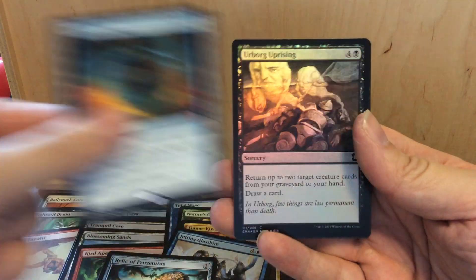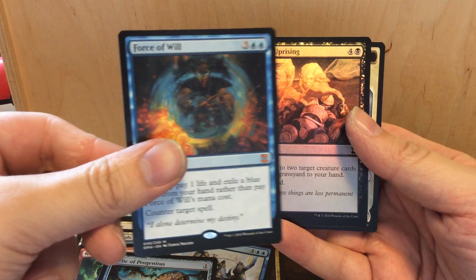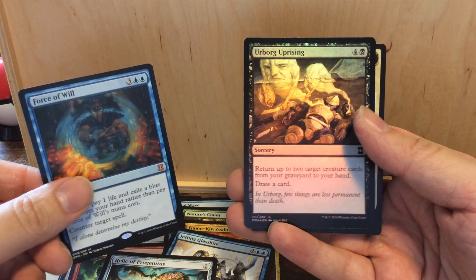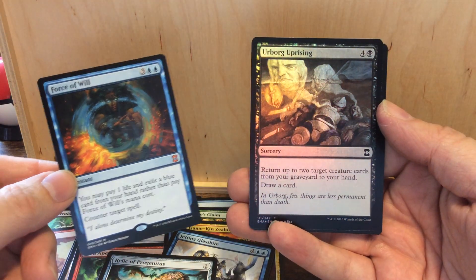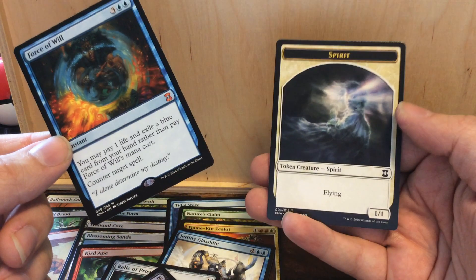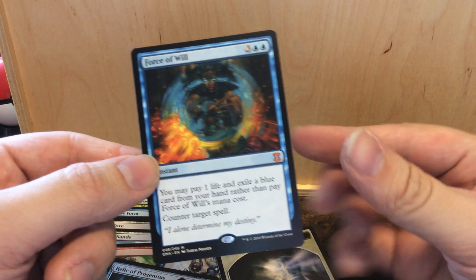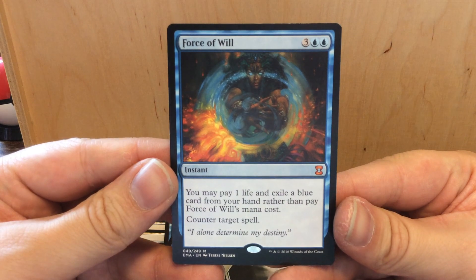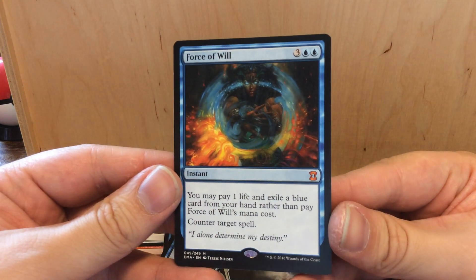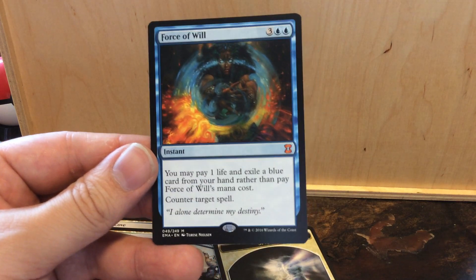The foil is a common — Urborg Uprising — but that doesn't matter. Urborg Uprising: return up to two target creature cards from your graveyard to your hand, then draw a card for five mana. The token is a 1/1 white Spirit with flying. But oh, look at that Force of Will — just amazing! As far as I could tell on the internet, this was the most expensive card in the set.